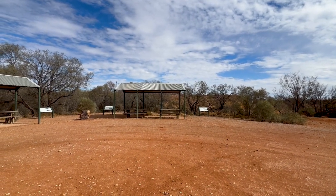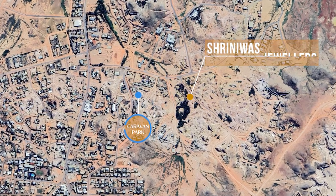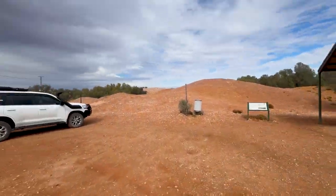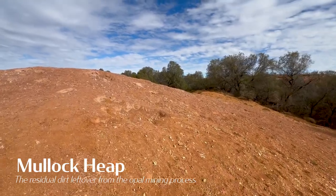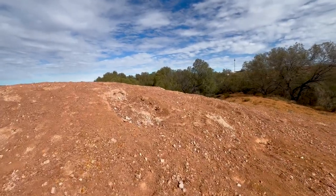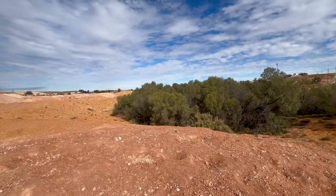The sun has come out. This is the jeweller's shop noodling area — you can come in here and have a bit of a dig. I wish you luck. There's quite a big area. This has all been dumped here from the mines, so there could be opal in it. Just got to be lucky, I guess. There's a lot of dirt here, so a lot to go through.